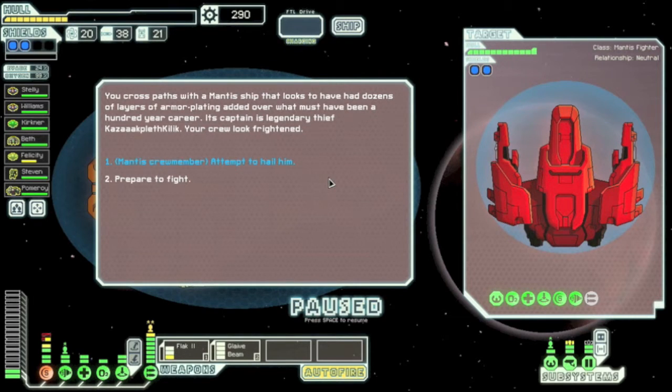It looks like we found the right beacon with the last possible timing — the last beacon I could find. Everything's been taken over by the rebels but here we go. This is the event you should be looking for; it should have this exact text and this exact name — I don't know how to pronounce it. If you do have a Mantis crew member, you should be getting this option. I'm pretty sure you need sensors level 2, but have the Mantis crew member just in case. Always have them if you're going to unlock the ship — one of the best ones.